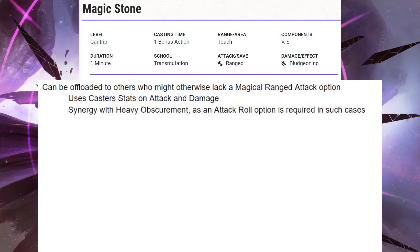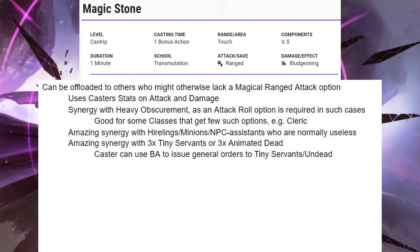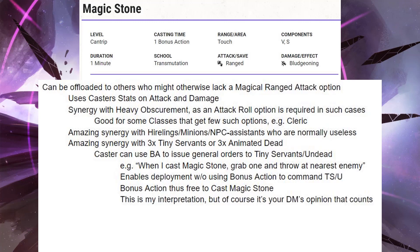This offers good synergy with Heavy Obscurement, as an attack roll option is required in those cases, which means that it's good for some classes that get few of such options — for example, the Cleric. It also has amazing synergy with Hirelings, Minions, and NPC Assistants who are normally useless. And as I mentioned before, it does have amazing synergy with 3 tiny servants or 3 animated dead. Note that as I interpret it, the caster can use the bonus action to issue general orders — for example, when I cast Magic Stone, grab one and throw it at the nearest enemy. That would enable deployment without using the bonus action to command them, and that frees up the bonus action to actually cast Magic Stone. Now I want to emphasize this is my interpretation — of course it's your DM's opinion that counts — but I think that you can sell it, and I think it makes sense.